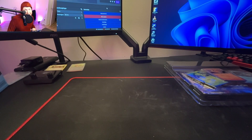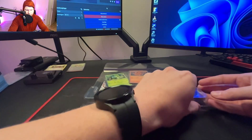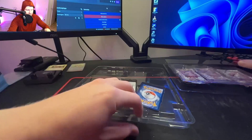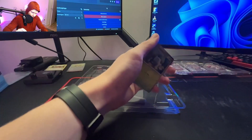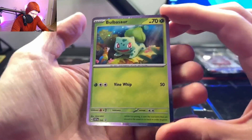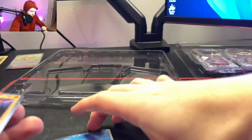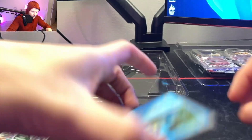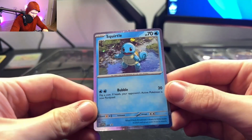I will definitely hang that on my wall — as you can see I hardly have anything on my walls behind me, so it will probably hang there. This one comes with three promo cards, as you've probably seen — the three holy fellows. Here we have the first promo card, which is Bulbasaur. The second card is Charmander, and of course there is a Squirtle as well.